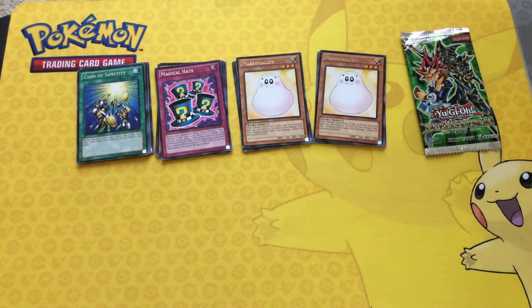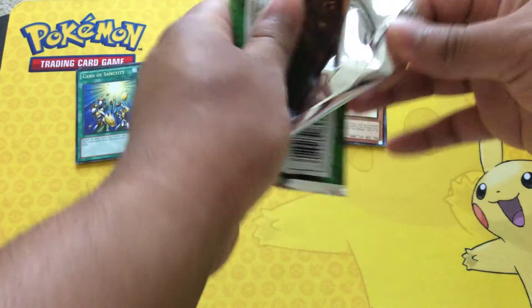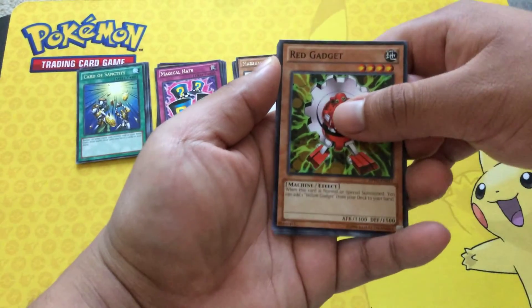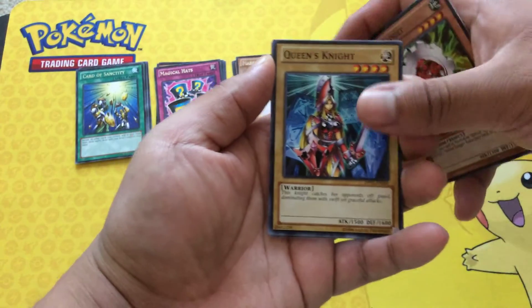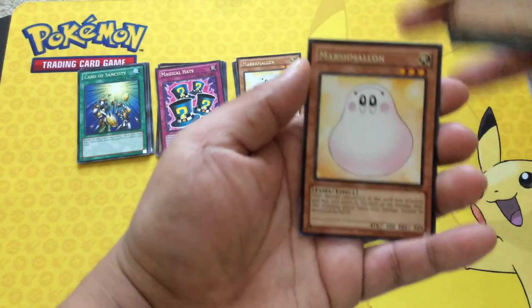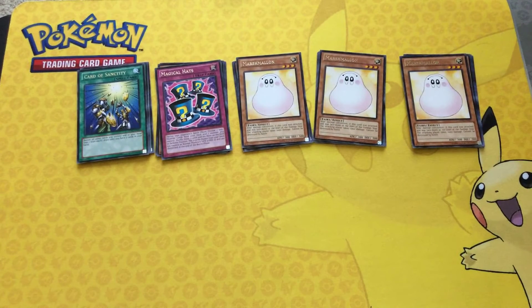All right guys, we're down to our final pack. So far no holo, but hopefully this pack will save us. Let's see what we get. We got Red Gadget, Queen's Knight, Brain Control, Buster Blader, and another Marshmallon. All right guys, so unfortunately we didn't get no holo in this video, but you know what? That's okay.